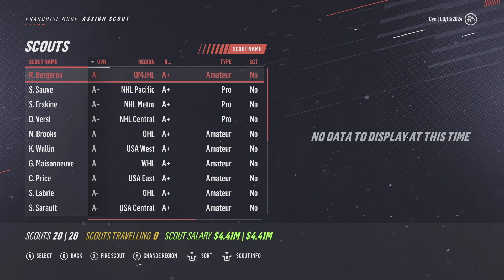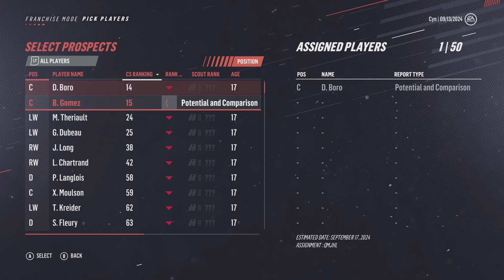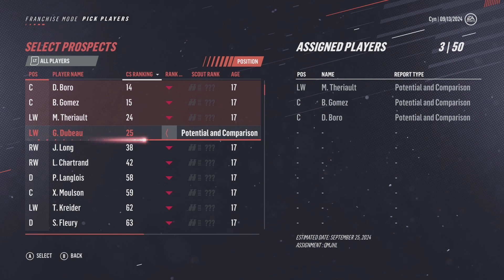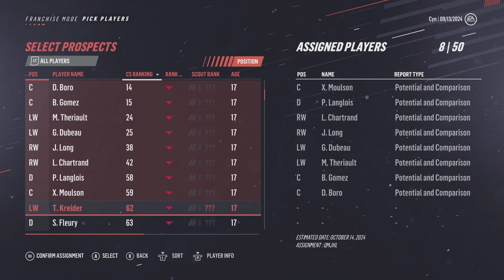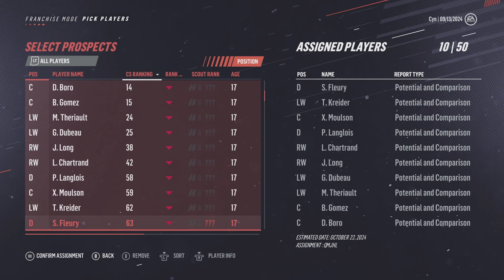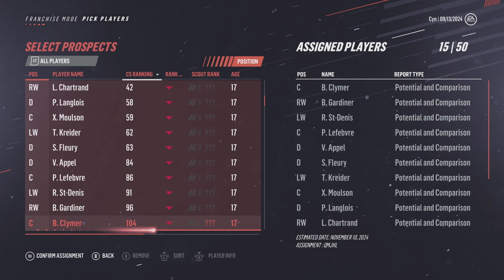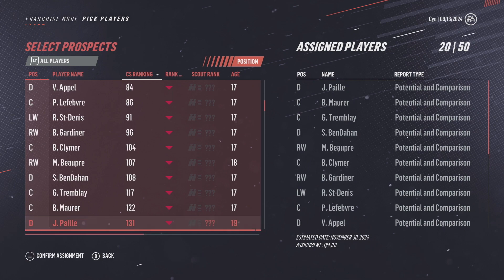You can officially start scouting after the free agency period and right before preseason, so you want to get on that right away. Before you scout, you always want to go with 'scout specific players' and then go to potential and comparison — knowing a player's potential is far and away the most important thing when it comes to drafting. From there, all you want to do is fill up your scout's assigned players all the way to the end. You want to keep him busy all year, so fill it up from the beginning and keep him busy all the way towards the trade deadline.